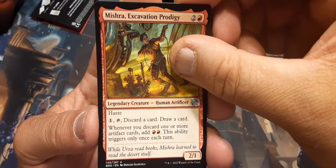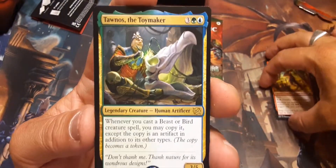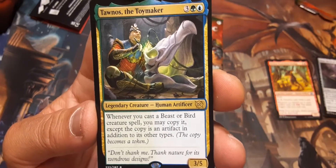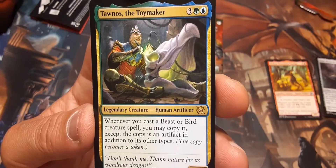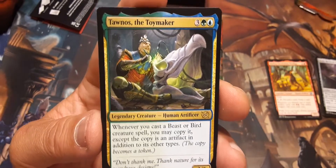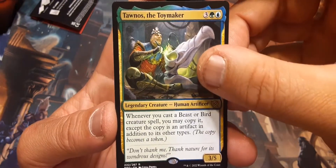And the rare mythic is... Thanos — Thanos the Toymaker! Human Artificer. Whenever you cast a beast or bird creature spell, you may copy it, except the copy is an artifact in addition to its other types. That's actually kind of okay.